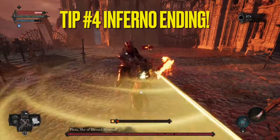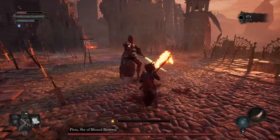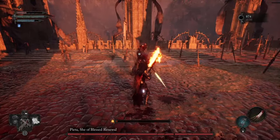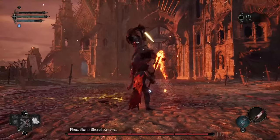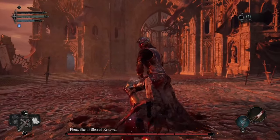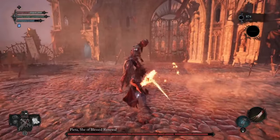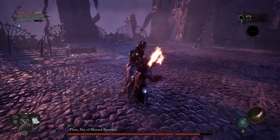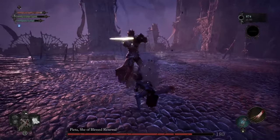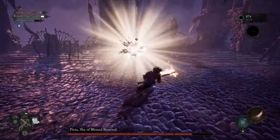That leads us to tip number four: the Inferno ending. This ending is one of two — actually two of the three endings in the game involve not cleansing the beacons. You will get locked out of those two endings once you cleanse a beacon, so that's something to be aware of. And that leads us to the Lord's class, which is one of the best classes in the entire game, if not the best. If you want to run through without cleansing any beacons and have a really fantastic class, unlocking the Lord's class is definitely recommended.